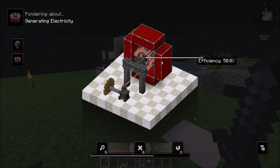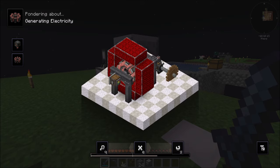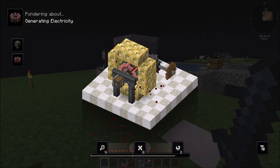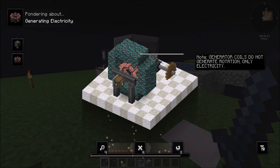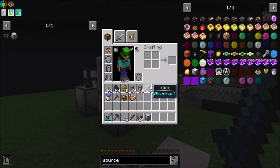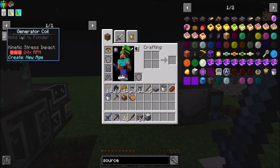Higher tiers of magnetic coil have higher efficiency. As the efficiency increases, the amount of SU used by the generator coil increases. There are higher tiers of magnetic blocks around it to increase output. It does not generate rotation — only electricity. Definitely something to look at, maybe next episode. Should we start looking at that next episode? I feel like that would be cool.